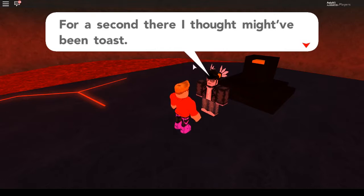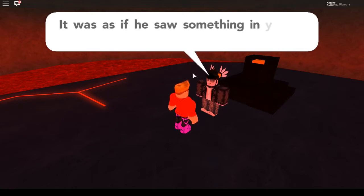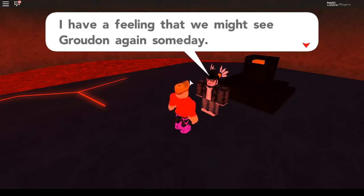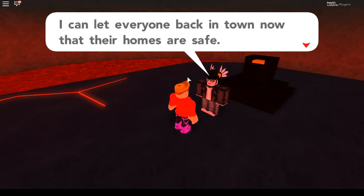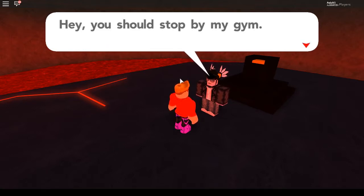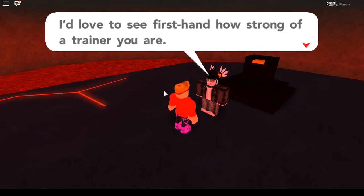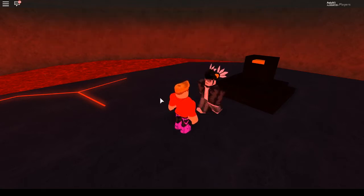A character reflects: 'For a second there I thought we might have been toast. Did you see the way Groudon was looking at you? Maybe he saw something new — that's why he just left like that. I have a feeling we might see Groudon again someday. Either way, you did a good job showing Team Eclipse who's boss. I can let everyone back in town now that their homes are safe. Hey, you should stop by my gym — I'd love to see firsthand how strong a trainer you are.'